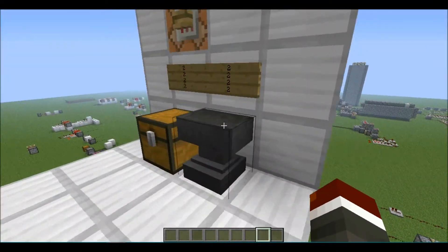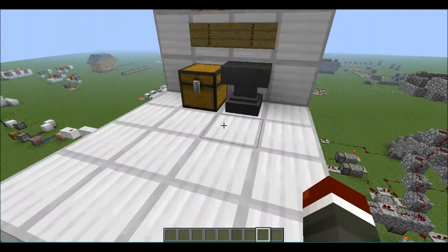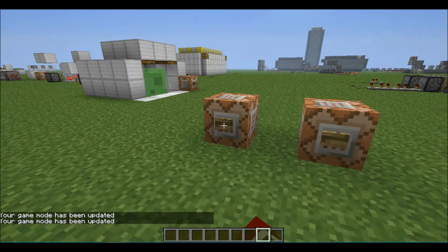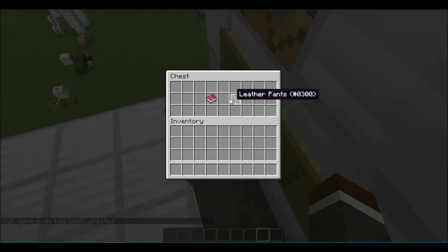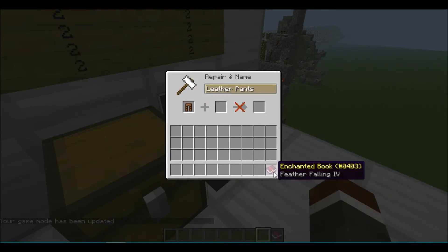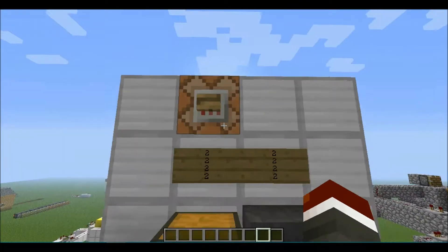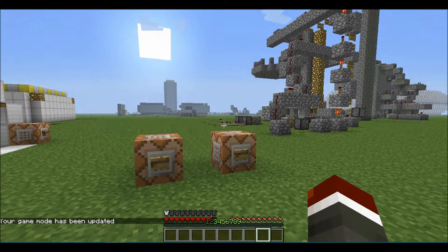Also on the same line, still number 2: wearing armor with Feather Falling on it will cause you to take less damage. Wearing just plain leather pants, I still take 5 hearts of damage. But if I take these leather pants and enchant them with Feather Falling 4, I now only take 1 heart of damage.